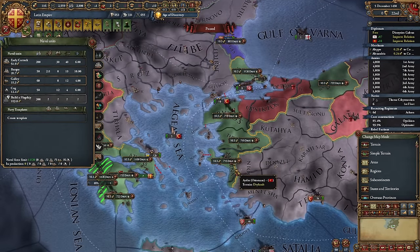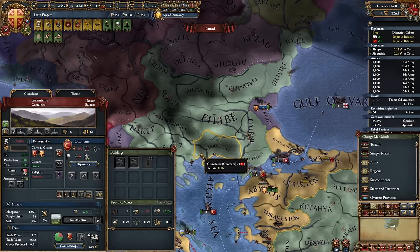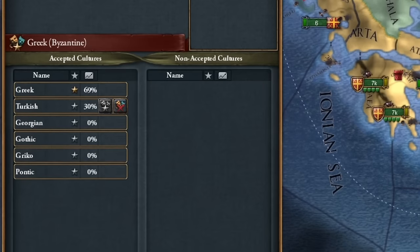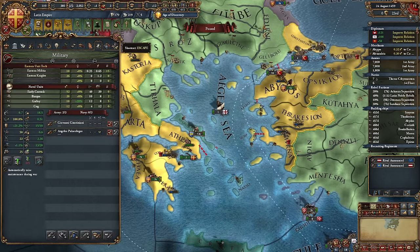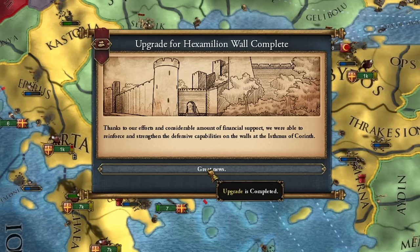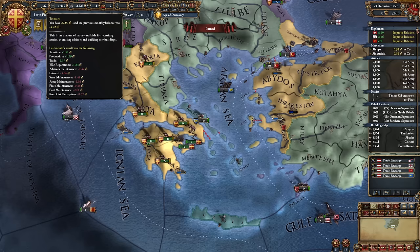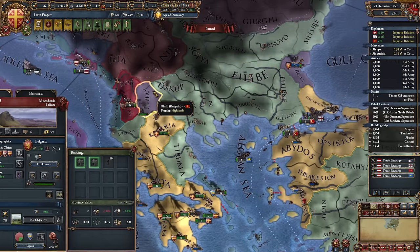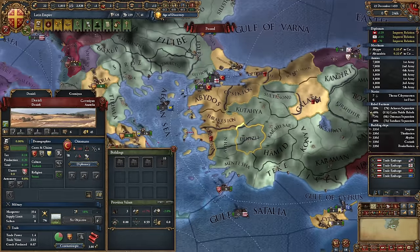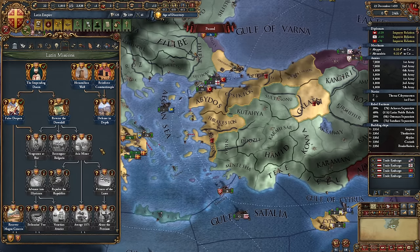Also, time to start building some galleys. This two-year stretch is perfect for fleet construction. Since the Ottoman Empire buddied up with France, we need to hit Serbia and cut off the Ottomans' Anatolian connection, adding Turkish culture to the acceptable list. Modernize our army — I don't have any good cavalry, so it's not a big deal, but let's give it a makeover anyway. Upgraded the wall, something I should have done ages ago, but it's all necessary for this mission.